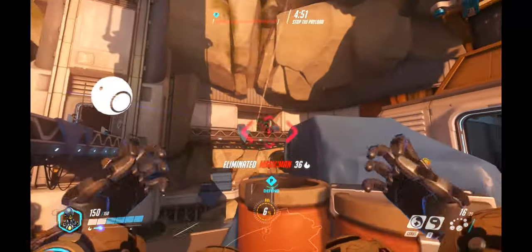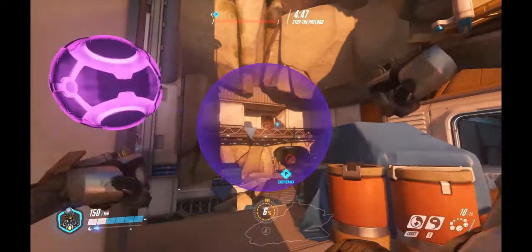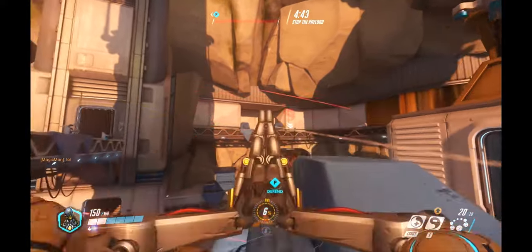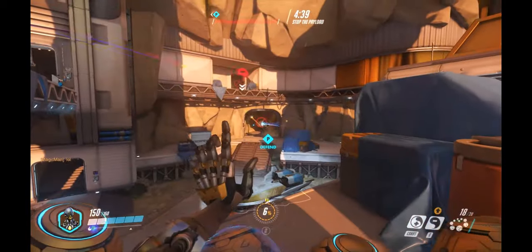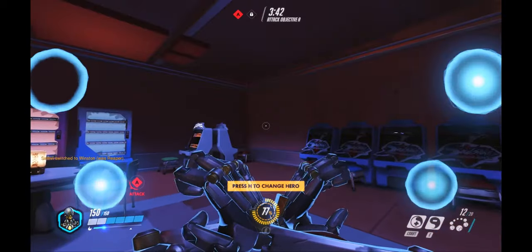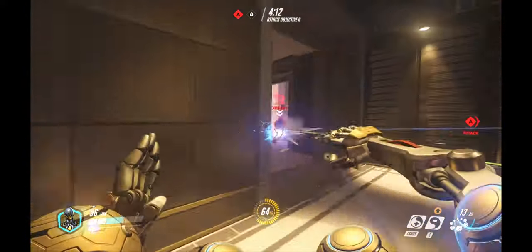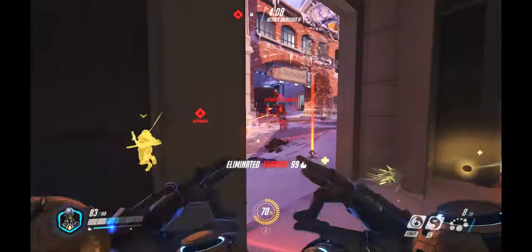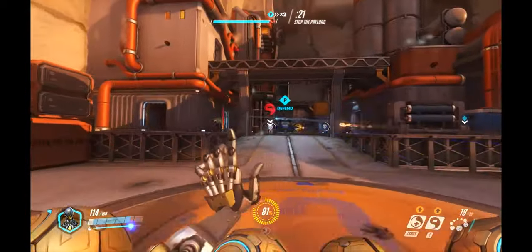First, we're gonna start with Orb of Destruction. This is Zenyatta's primary fire. He does some karate moves and shoots out these little orbs. These orbs have very good range and very good accuracy. Their damage is pretty moderate, and when you right-click and hold it down, he charges up his orbs and shoots about five at most. He's got 20 in total and reloads at a pretty decent rate. This makes Zenyatta great at picking off enemies from a distance and keeping up damage while in a teamfight.